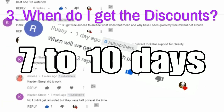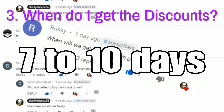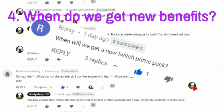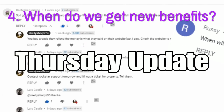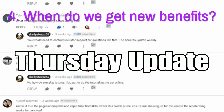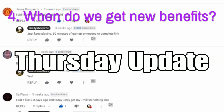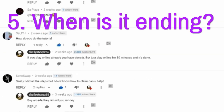When do I get my discounts in-game, like cars and other exclusive discounts? They start to show up in-game 7 to 10 days after linking. When do I get new benefits? You get new benefits on Thursdays. There are updates on Thursdays, and once those updates happen, you get new benefits.